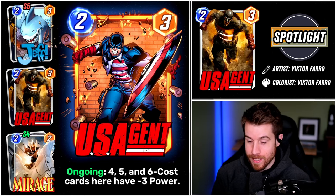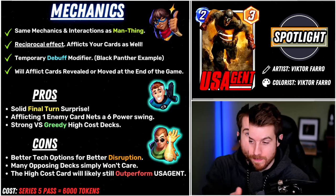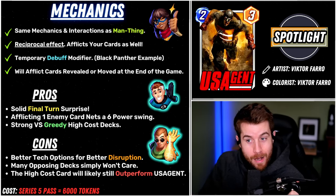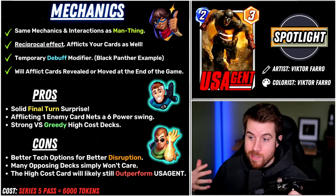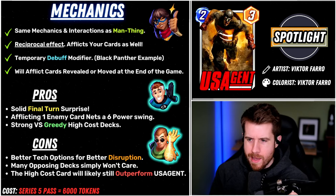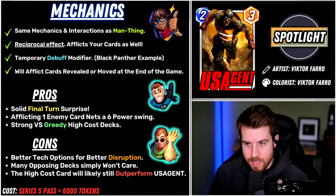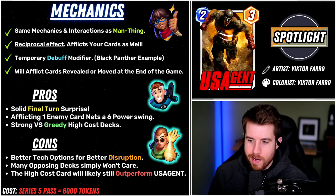You really got to look at what you own and what you don't own. Getting to the mechanics of US Agent — mechanically, I don't have a whole lot to talk about. You pretty much look at how Man-Thing operates in the game and then just apply those mechanics and interactions to this card. Lately we're getting a lot of cards that are kind of just the same as existing cards with obviously different utility and different application, but generally the same effect on the board.